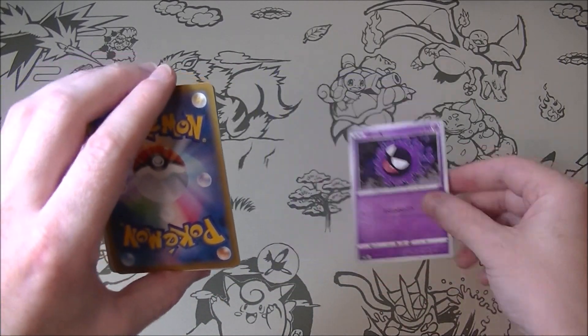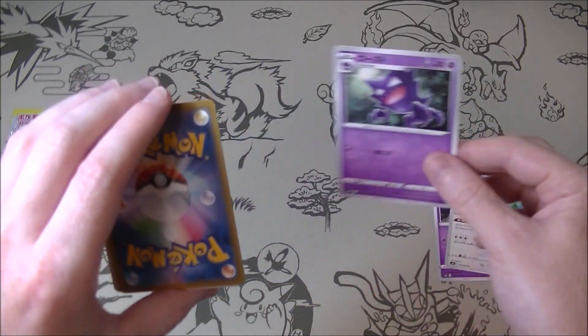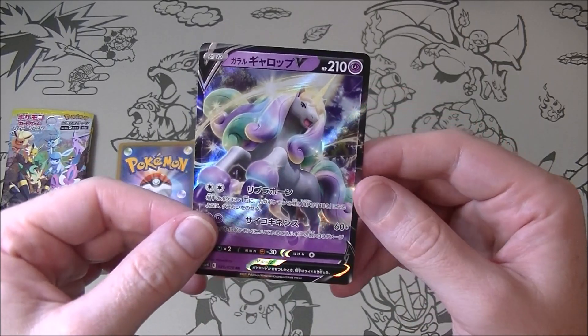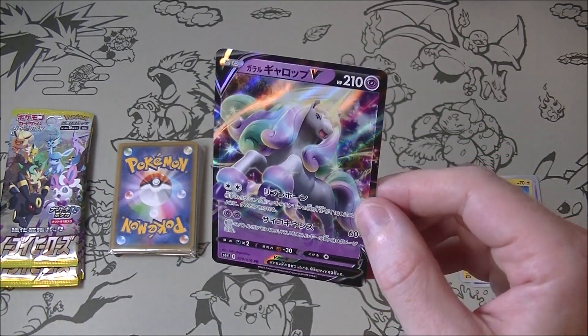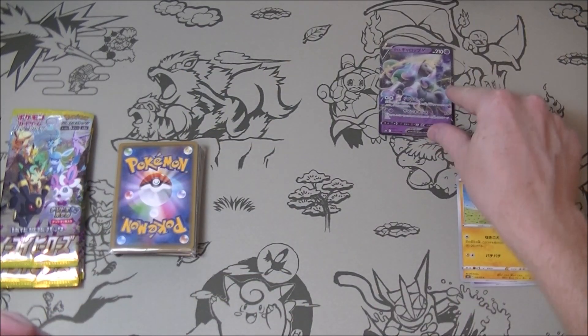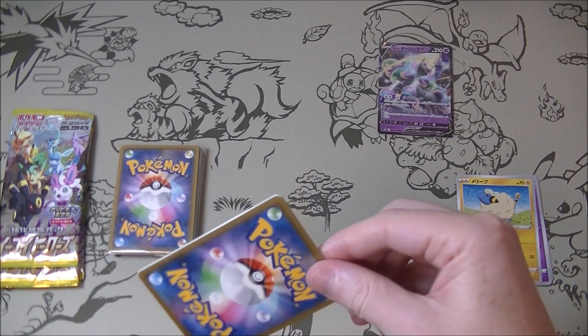Getting some commons as usual, probably nothing too exciting here. We got a Galarian Rapidash — not bad. Not great but not bad, for $2 we'll take it.